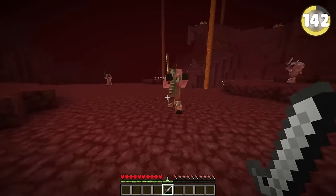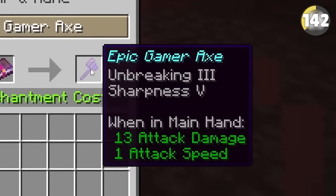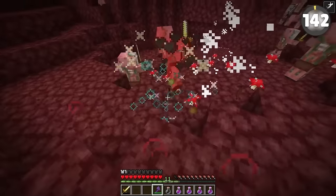Zombified piglins are terrifying to fight in the nether. But if you manage to get a weapon powerful enough to kill them in one hit, they won't get mad and you can take them out one by one.